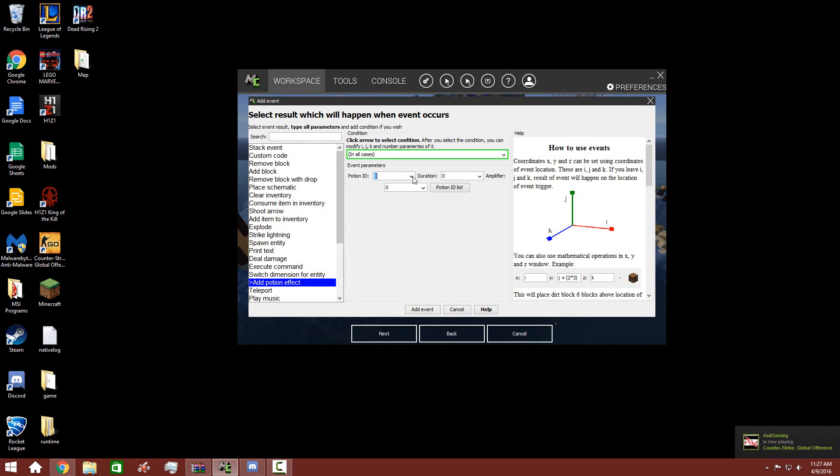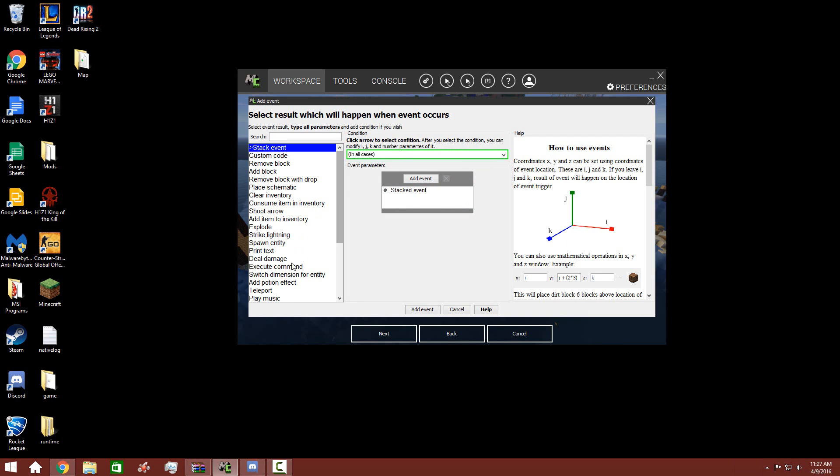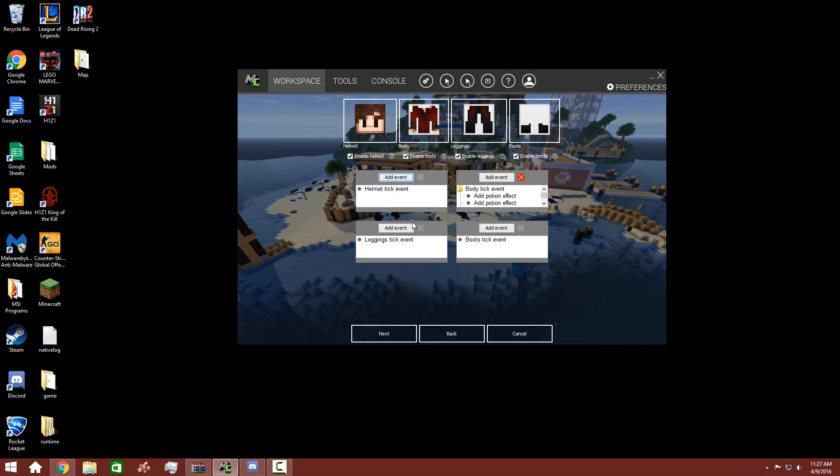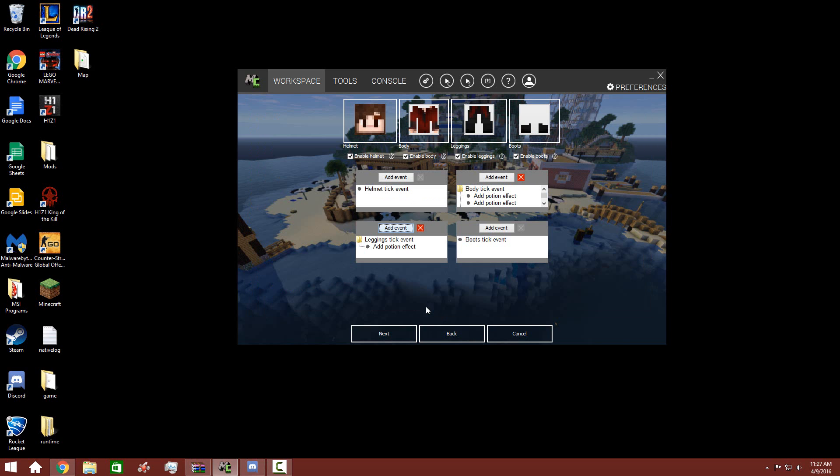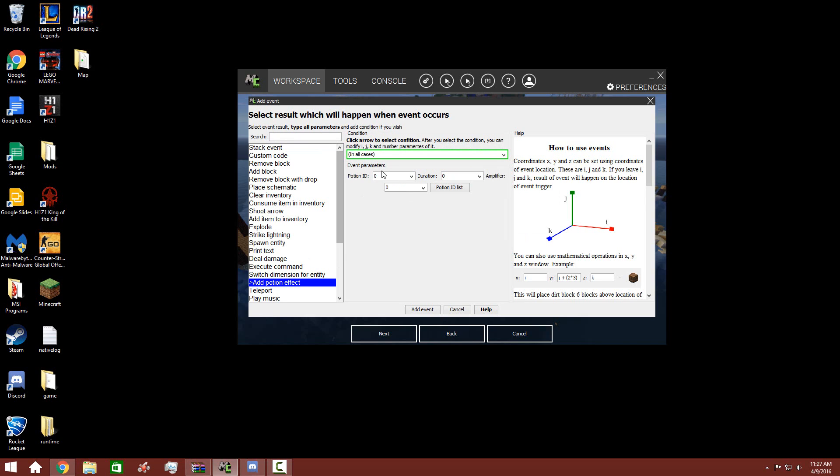Give her jump boost. Give her a jump boost of six — I don't know. Let's give her a jump boost on her legs: if she has her legs on, get a jump boost of eight. Then let's give her some regen — it's 10 I think. I'll give her a regen of three.